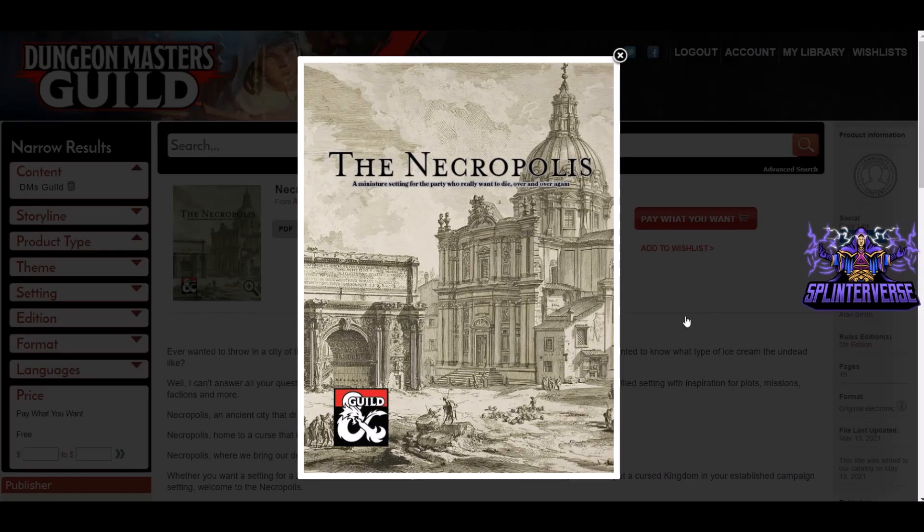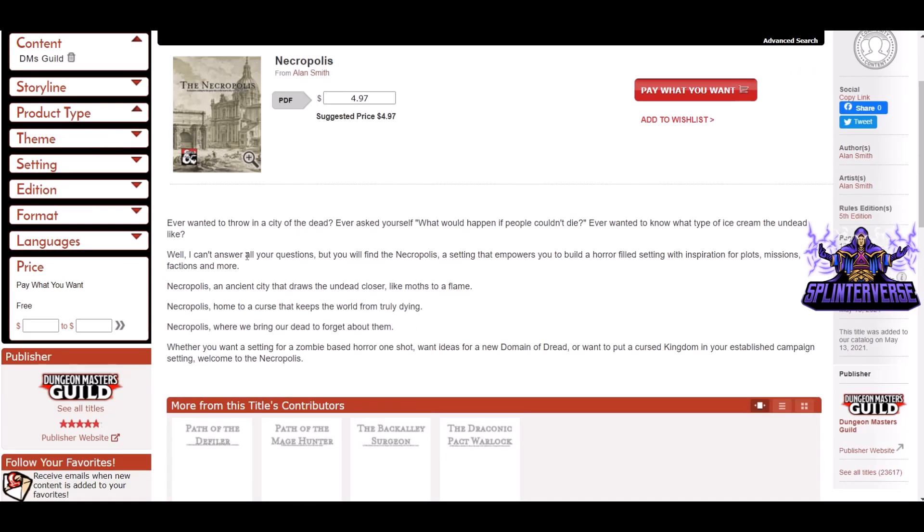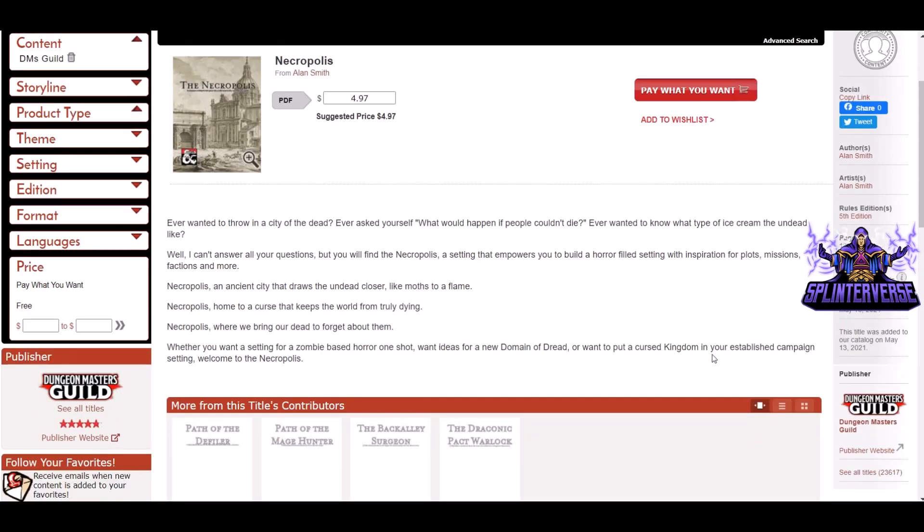Next, The Necropolis: a miniature setting for the party that really wants to die over and over again. From Alan Smith, $4.97 PDF, 19 pages, pay what you want — definitely pay something. Ever wanted to throw in a city of the dead into your campaign? Ever asked yourself what would happen if people couldn't die? Well, you'll find The Necropolis — a setting that empowers you to build a horror-filled environment with inspiration for plots, missions, factions, and more. It sounds like a city that has to do with death. Not much to see in the previews, but I'm intrigued by the description.